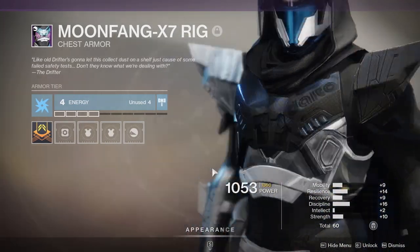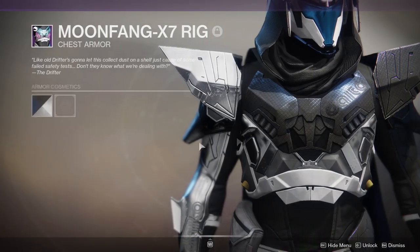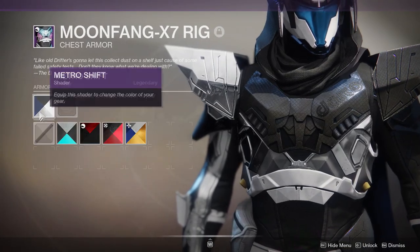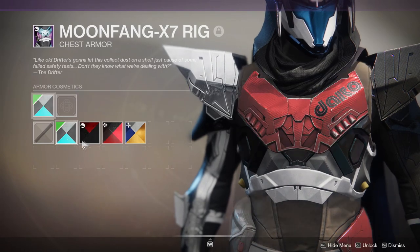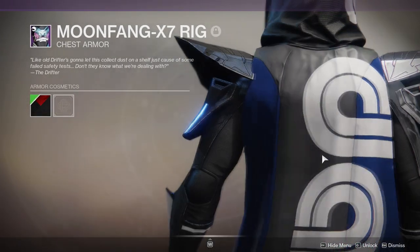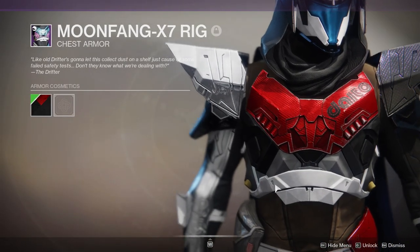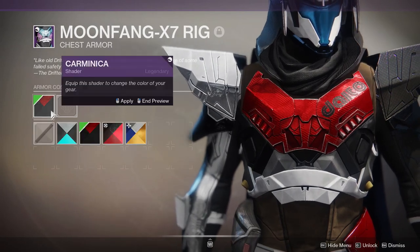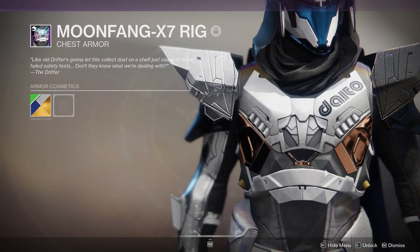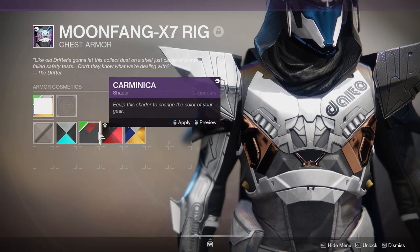For certain armor pieces I think the chest piece is okay, I don't know how I feel about it all too much. I think the chest piece is probably the weakest part of it, especially since one part does not change color - the white right here does not change color. If you guys have been following me for a while, you already know that any armor that does not change color is immediate garbage to me, I hate it.